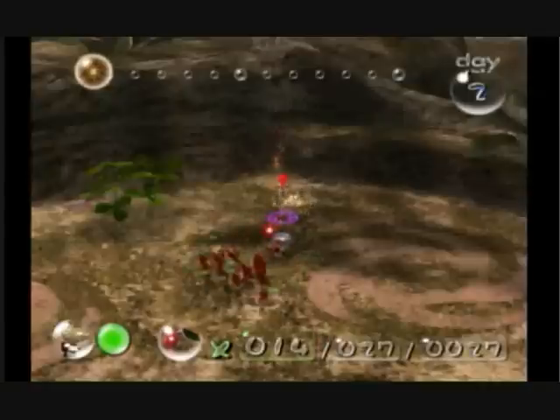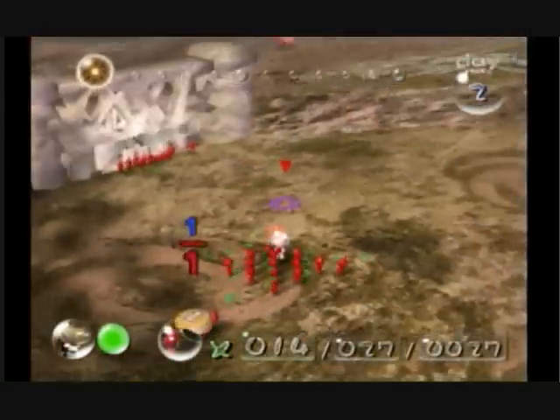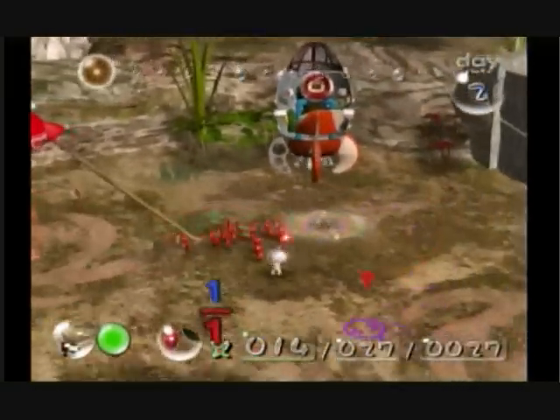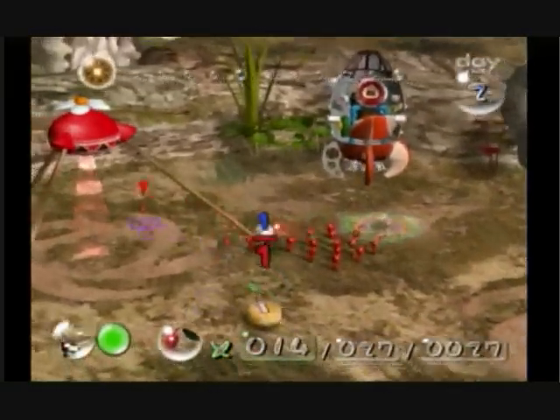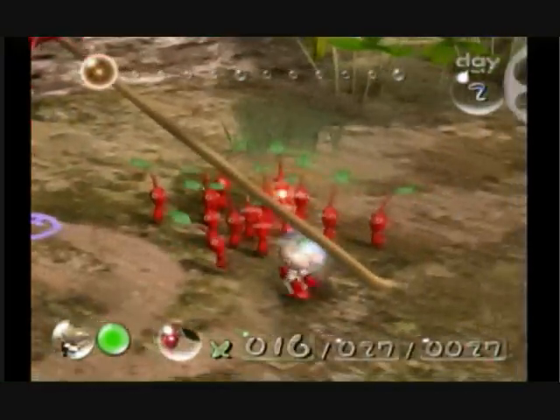We'll also see here a yellow pellet. Now, the yellow pellet — if you bring this over with a red Pikmin, you're only going to get one Pikmin out of it. If it's a red pellet and it's a red Pikmin, you'll get two of that color. Basically, the color needs to match the Pikmin who's using it; otherwise, it doesn't work as well as it could.